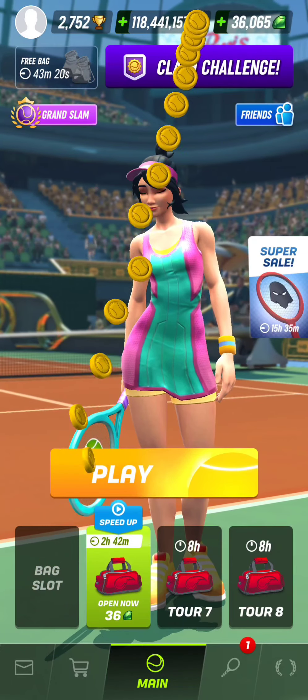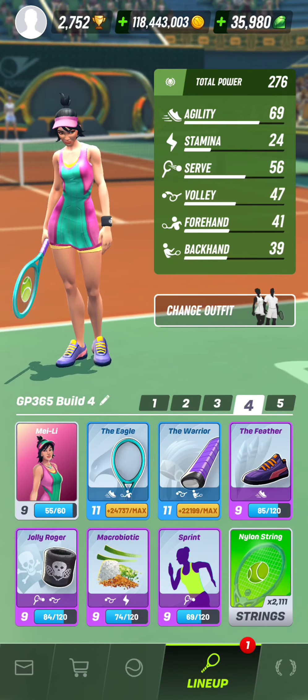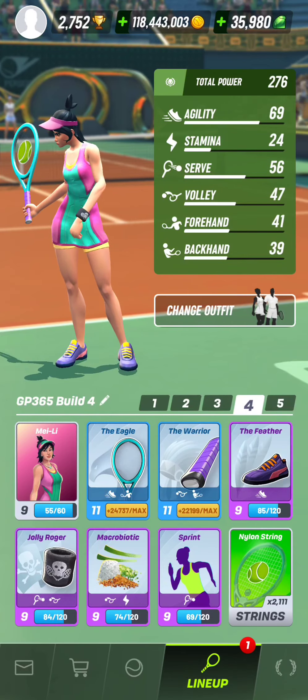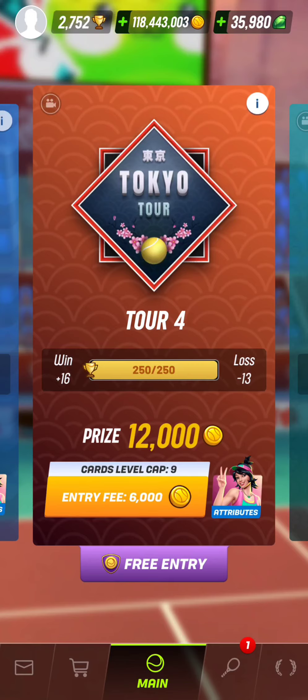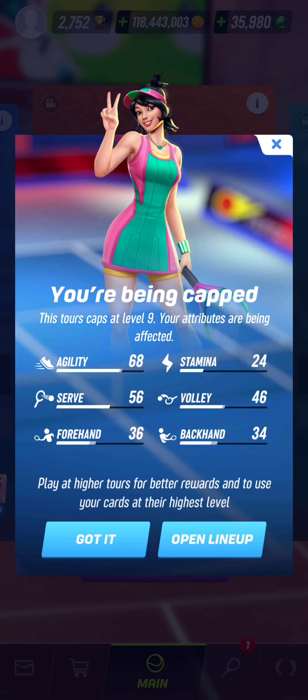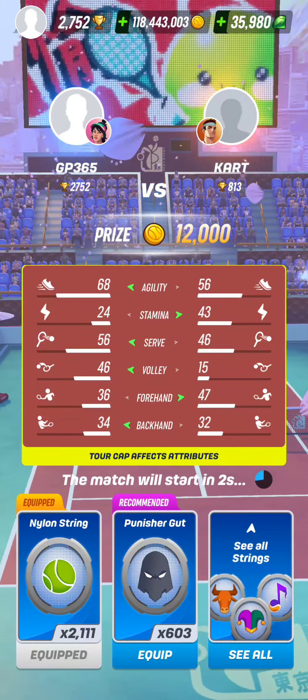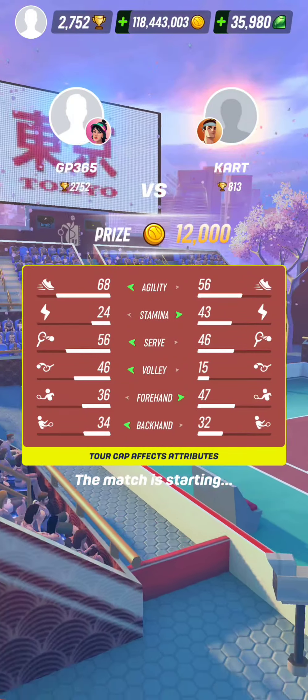Let's try another lineup, this time with the Fitter, Jolly Roger, Microbiotic, and Sprint. I keep the Eagle and the Warrior in all lineups — those two cards will never change. Here are the stats with the new cards: I have less stamina, a better serve, better agility thanks to the Fitter, but a lower volley stat. Let's see how things go.